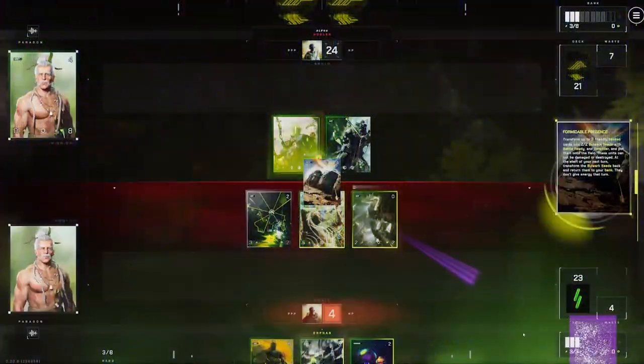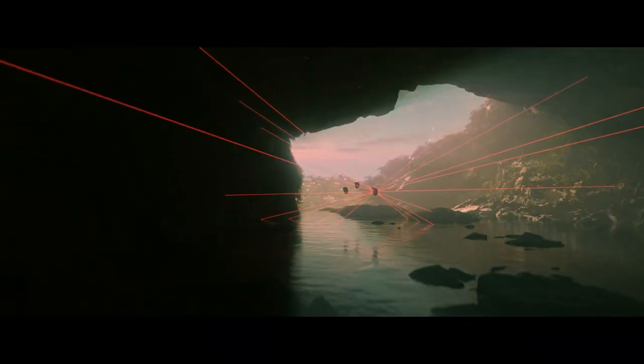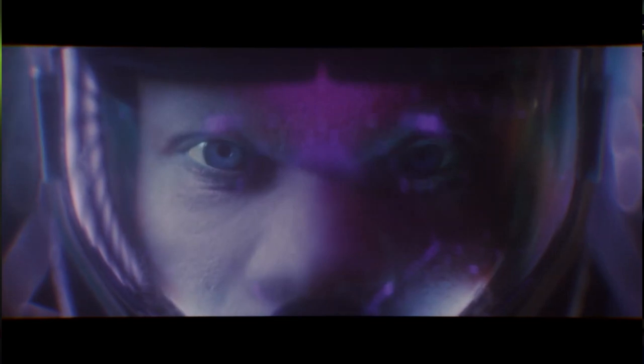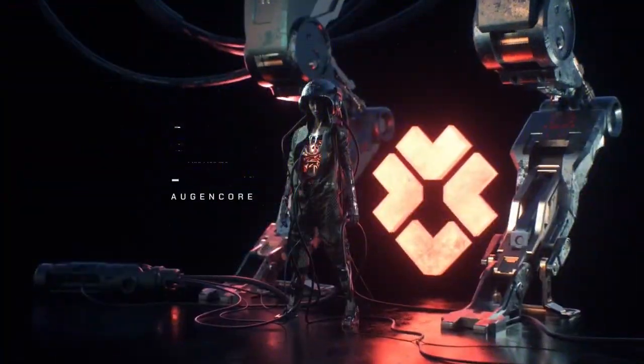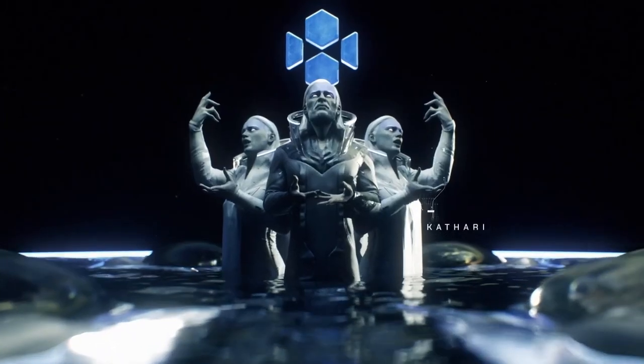What sets it apart is that it's a sci-fi themed, competitive-oriented game that has seamlessly integrated digital collectibles. It also has five different Parallels, or factions, that you can play as or against. These Parallels are Ogincore, Markoleon, Earthen, Shroud, and Cathari.